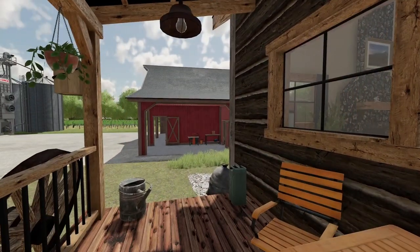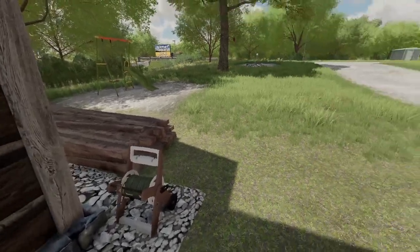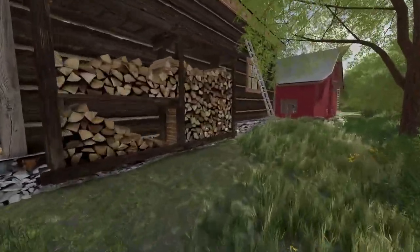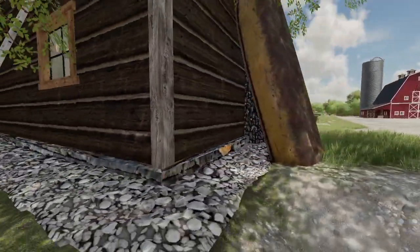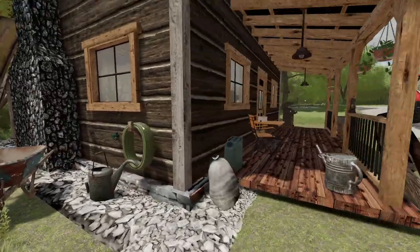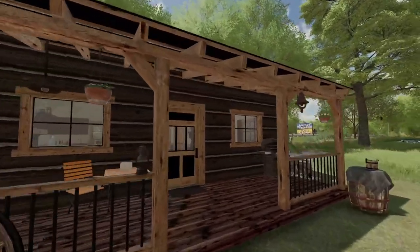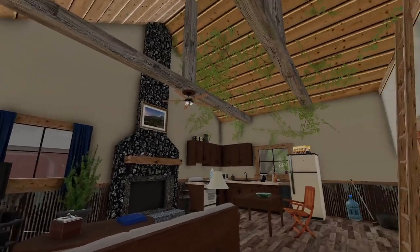Very detailed - there's a grill on the front porch. Walking around the back side we've got some wood piles around the porch, a generator, another wood pile, a nice little ladder, detailed gravel and stone going around, an old fishing boat propped up against the fireplace, a wheelbarrow, and all kinds of nice decoration. There's even a little bird feeder. Let's take a step inside.